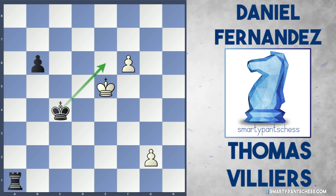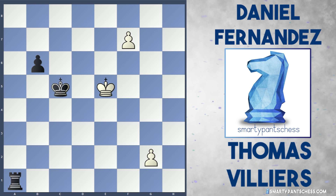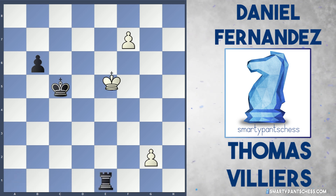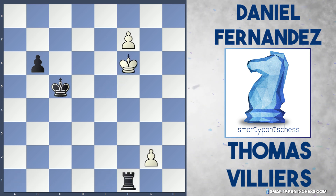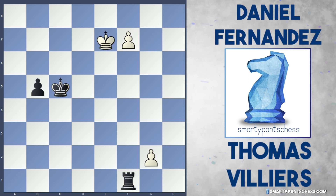King e5 was played in the game to stop black's king getting to these pawns. And now this is where GM Daniel Fernandez made an incredible blunder. He played the move king c5, which is actually a bad move because it simply draws the game. This is because the f8 square that the pawn will queen on now delivers a check to the black king. In the game, it finished f7, rook e1 check, king f6, and rook f1, and king e7 — white is going to queen the f pawn.